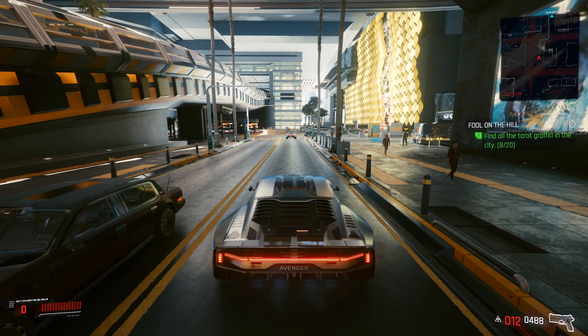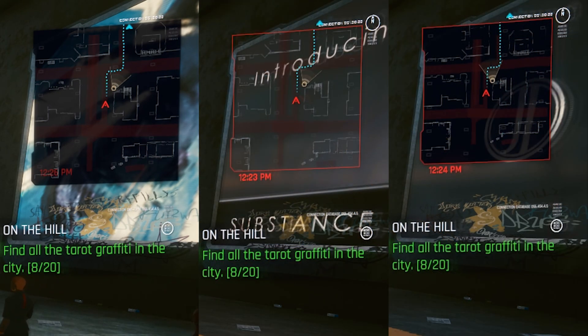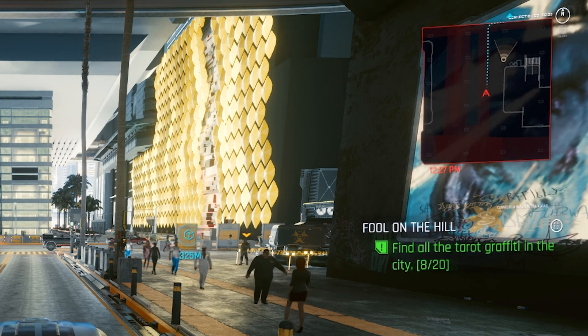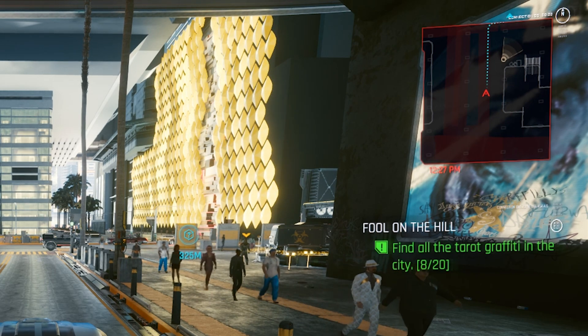This mod has three different styles of minimaps: Standard, Transparent, or Only Zoom. You'll also have the option of Compass Only. Once you know which style you like, you can then pick the zoom level you prefer. I prefer the Only Zoom option, so I'll be using that to demonstrate.